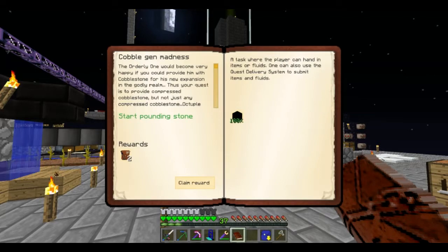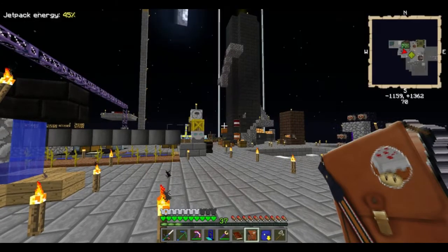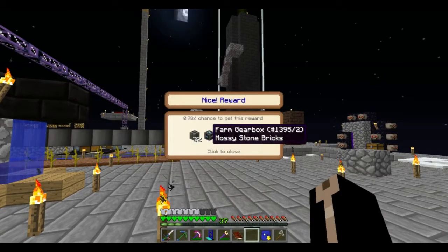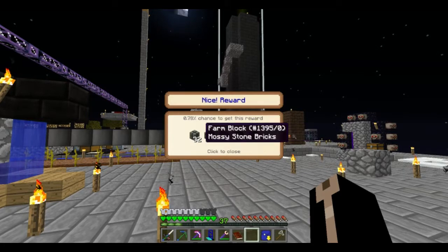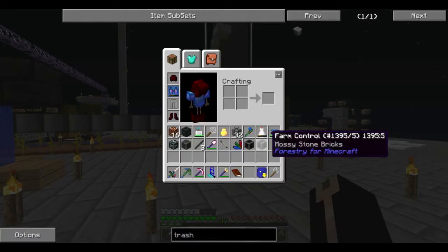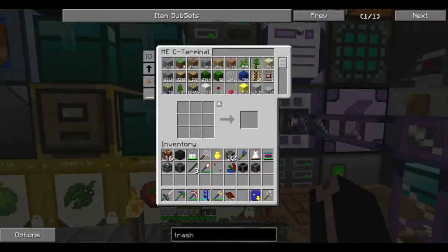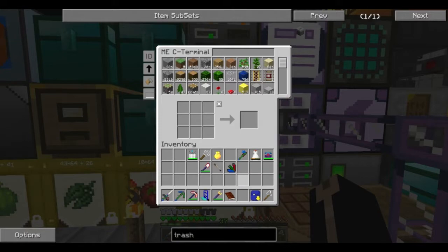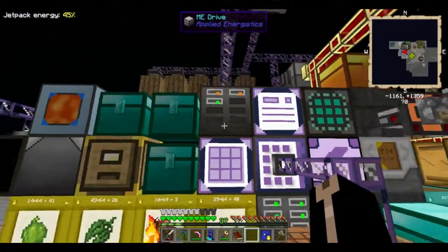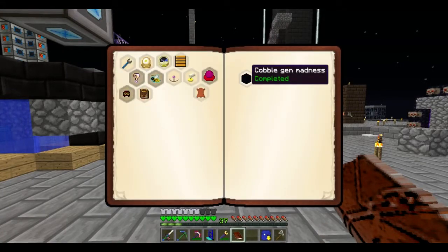That was long. Forestry is in the pack, isn't it? We have bees. I still don't think I've even used one of these forestry farms in all the time I've been playing packs with forestry in it. Oh well. So yeah, that is the octuple compressed done. Which means - hello - crazy automation.